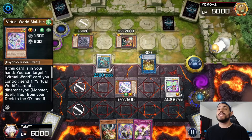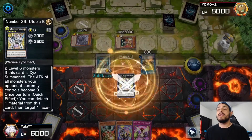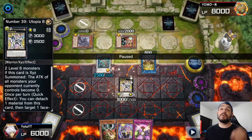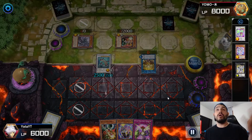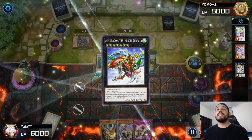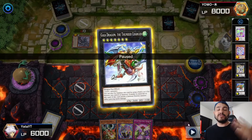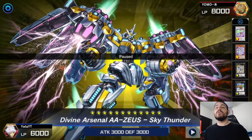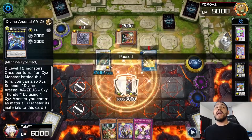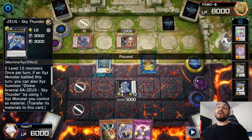I activate Chuchi to raise Lulu's level, making it level six so I can go into a rank six — Utopia Beyond — which sets everything to zero attack. Then I go into Gaia Dragon to stack more materials for Zeus. With four materials on Zeus I'm feeling pretty confident.